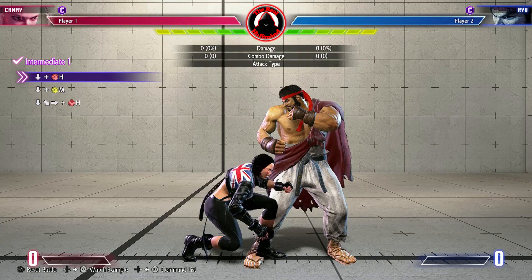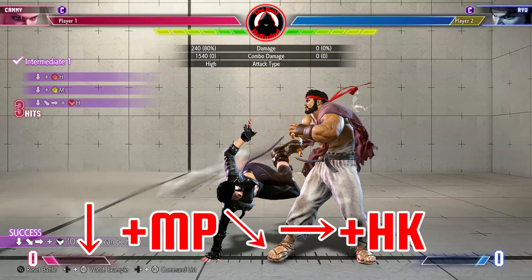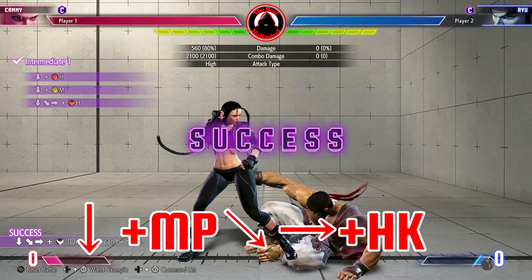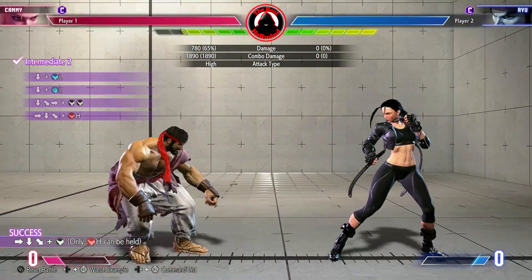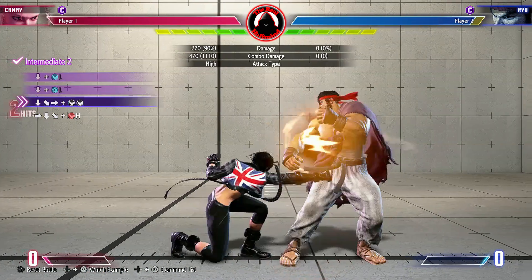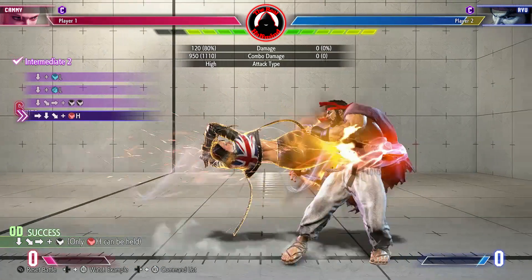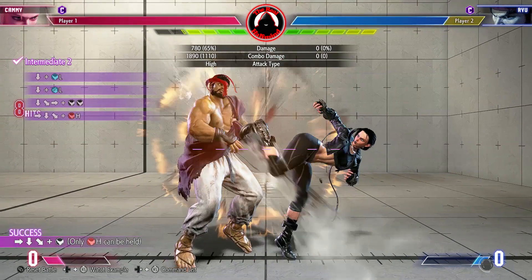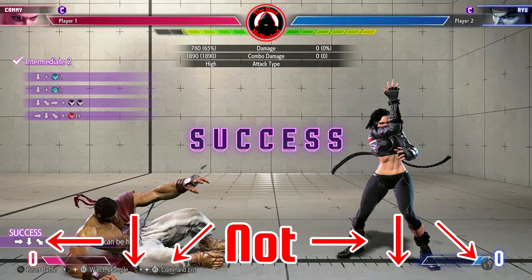Hold down for the first two hits. Since you're already holding down, just press down forward, then forward plus heavy kick. Going from crouching light kick to crouching light punch is a target combo. The quarter circle forward with two kicks — since you're already holding down, just press down forward, then forward plus two kicks. For the final move, cannon spike, you are doing this from the opposite side, so the inputs are reversed from how it's listed.